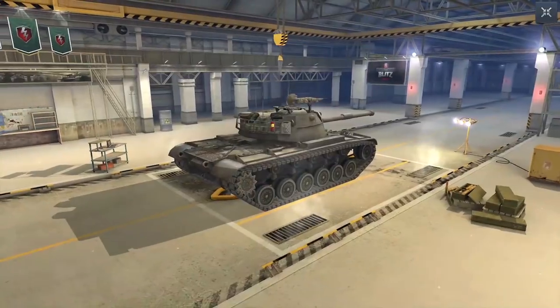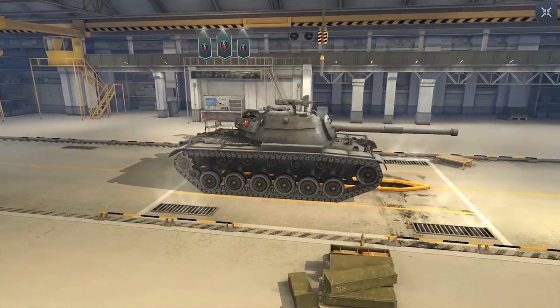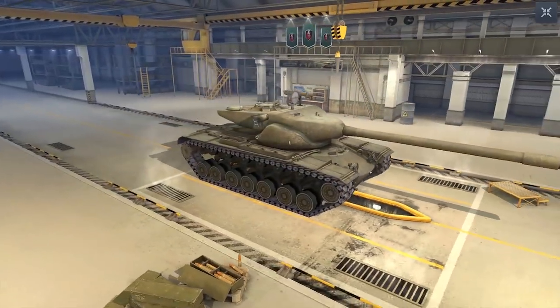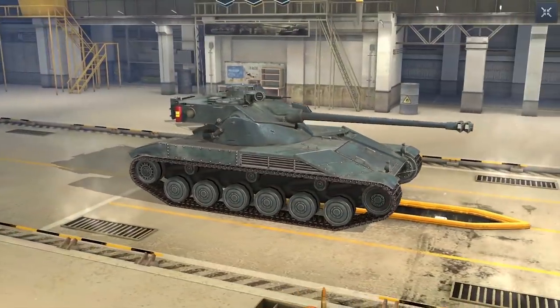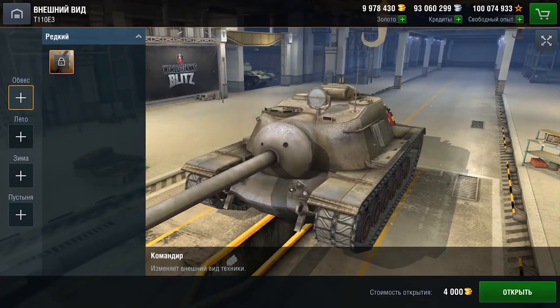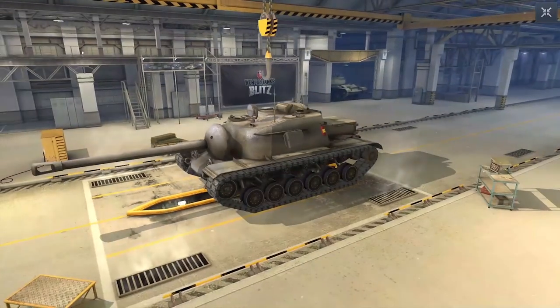New attachments have also been added in Update 5.1. American tier 10 tanks can now be equipped with the Commander attachment, and French tier 10 tanks can now be equipped with the Corporal Rare attachment, costing 4,000 gold to unlock. You can equip this on your tank via the camouflage section of the game.